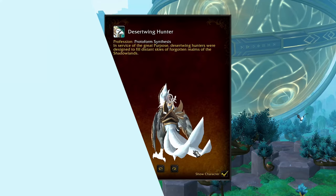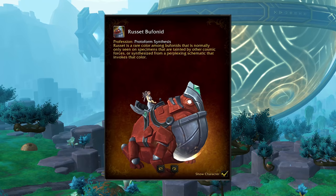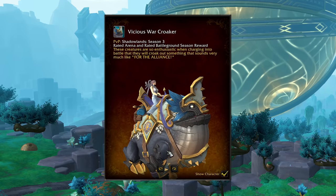Next, it is toad time. We have four different proto-toads available from Zereth Mortis: the Goldplate Bufanid, the Patient Bufanid, the Prototype Leaper, and the Russet Bufanid. If you wanted one that looked a little bit more violent, there's the Vicious War Croaker. This one's a little more similar to the Ardenweald Toad mount that we already saw, but with faction-themed armor. This is going to be the first season's Vicious mount.